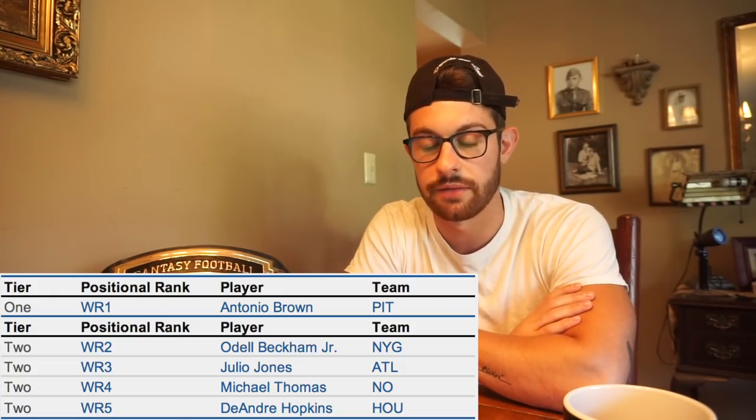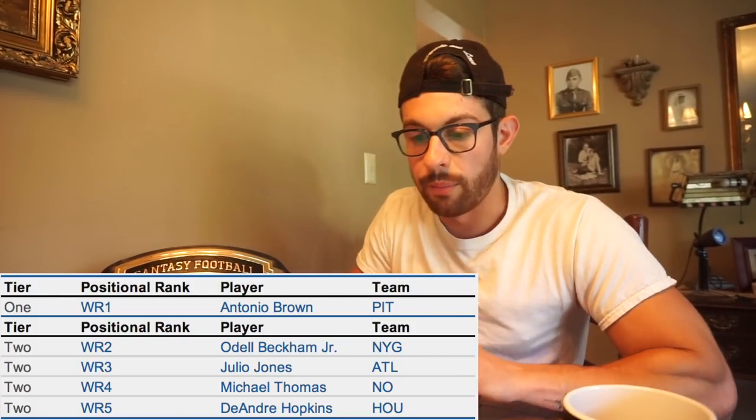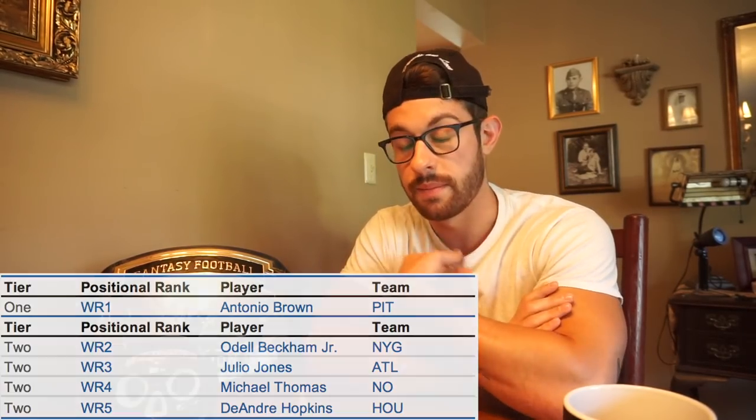Last year was very much an outlier year for Julio. He's usually way more consistent. I understand if you owned him last year you probably don't want him, but if you fade Julio this year you're going to regret it. The next two guys are Michael Thomas and DeAndre Hopkins. For me, there's almost no difference between the two of them. I could see them both ending up with about 1,200 to 1,250 yards and somewhere between seven and nine touchdowns. So I'll take the guy with Drew Brees as his quarterback.